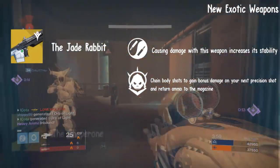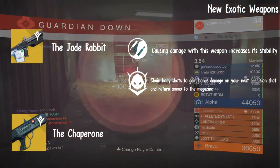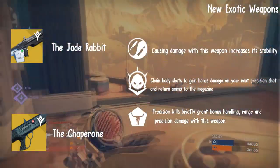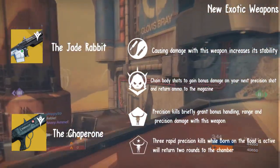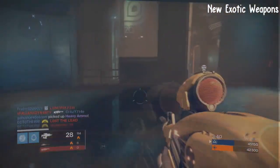Next, we have the exotic shotgun, the Chaperone. This weapon has two unique perks. Road Burn: precision kills briefly grant bonus handling, range, and precision damage with this weapon. And its main perk, the Survivor: three rapid precision kills while Road Burn is active will return two rounds to the chamber.